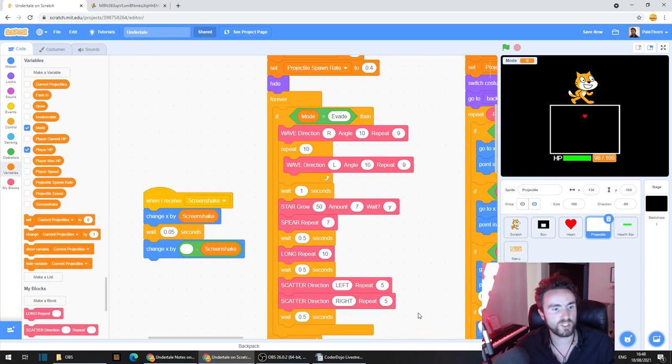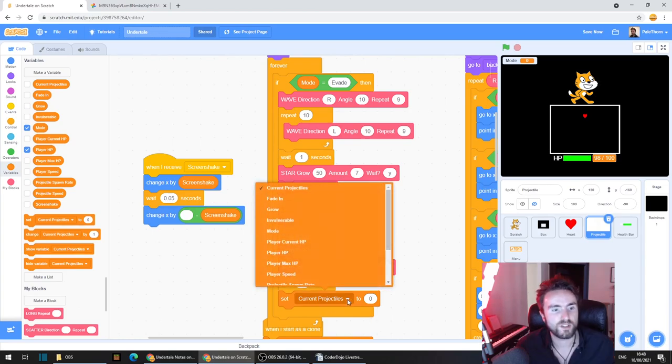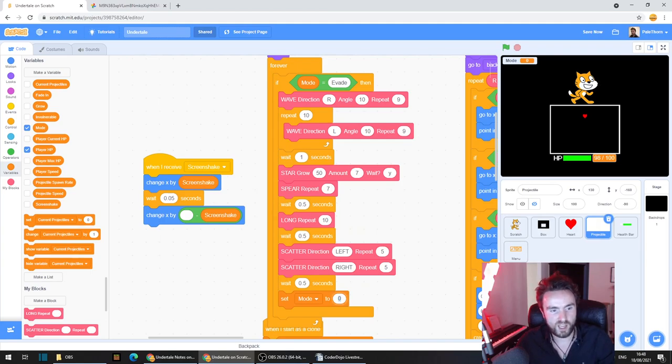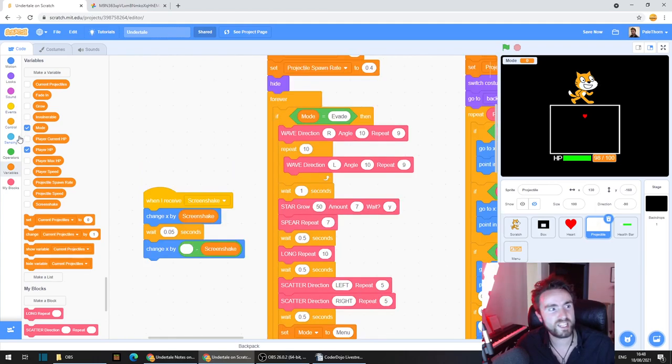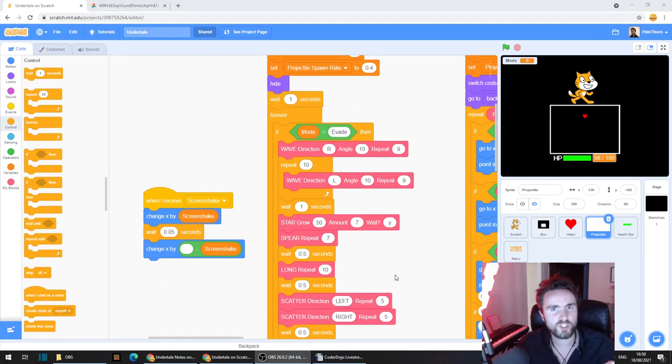At the end of the attack, we're going to set the mode back to 'menu'. Pull out 'set', put it at the very bottom but still inside the if, select the mode variable, and name it 'menu'. It's very important that you spell all of this correctly — double check, otherwise it won't work. One more thing: go to control, pull out 'wait 1 seconds', and put it right above the forever loop. This is just a little trick to make sure the mode variable has been updated when we start the game before it starts firing off any attacks.